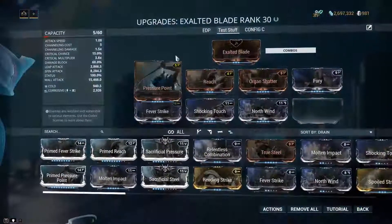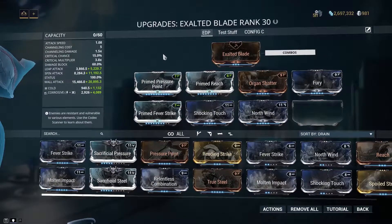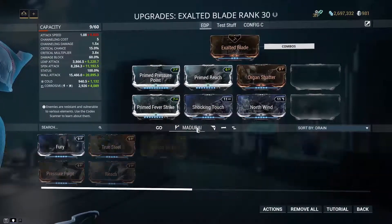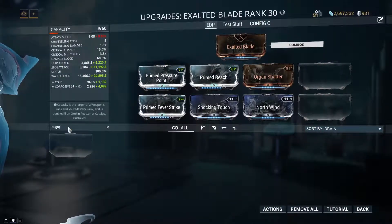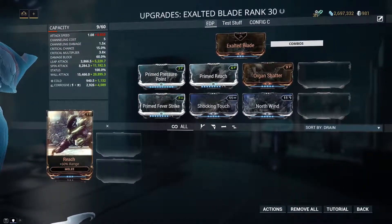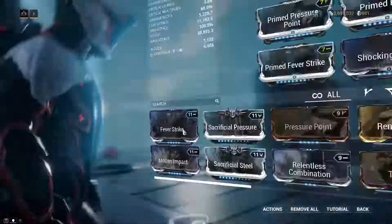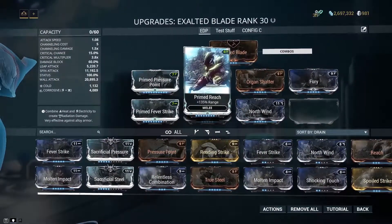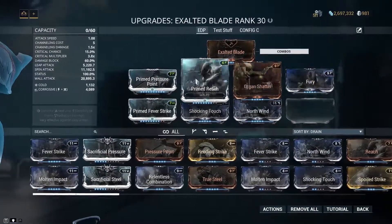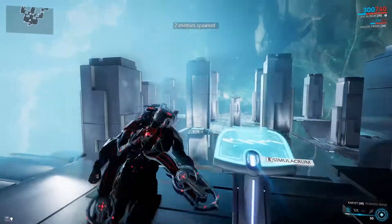But we can go even further — this is my everyday Chromatic Exalted Blade build with an expensive setup: Primed Pressure Point, Primed Reach, and Primed Fever Strike, though only Primed Pressure Point is maxed. Everything else stays roughly the same. Let's see how devastating this one is.